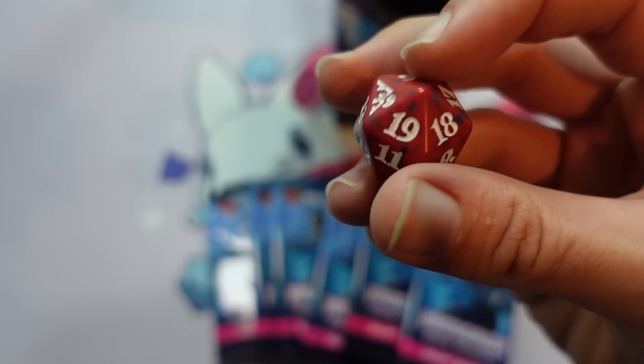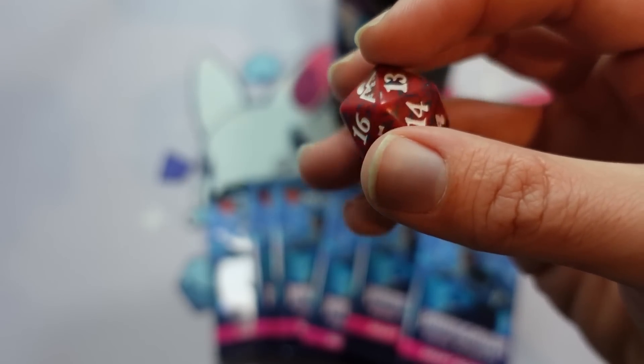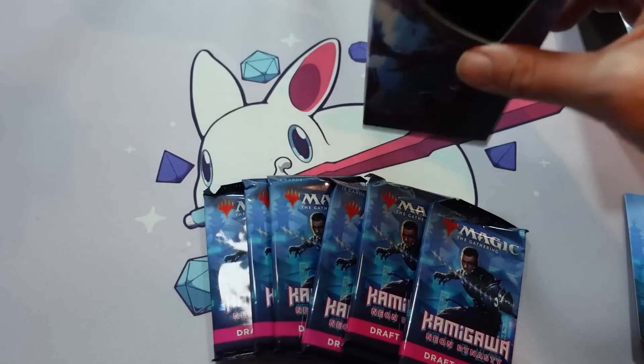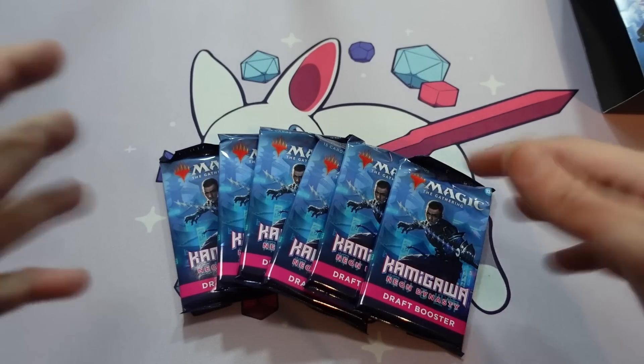It just rotates all the way down, so you can easily start at 20, take a damage, take a damage, just rotate it down. Makes it pretty easy, and hopefully you don't go to zero. But most excitingly are these six packs. So I'm going to crack them open and we'll see what we get.